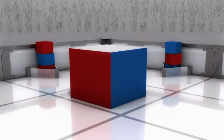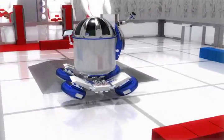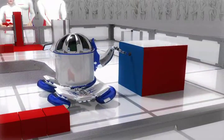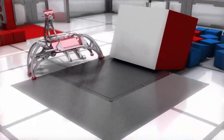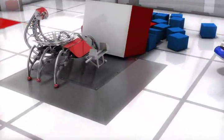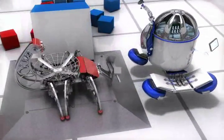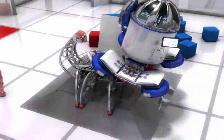Teams can earn a five-point bonus by controlling the bonus cube. A bonus cube is controlled by an alliance if their colored side of the cube is touching the foam playing surface. Teams who finish the match parked on the platform earn an additional five points for the alliance.